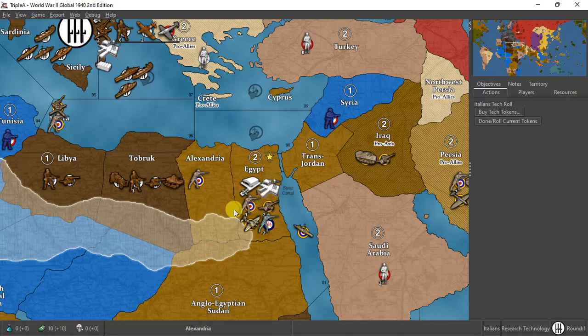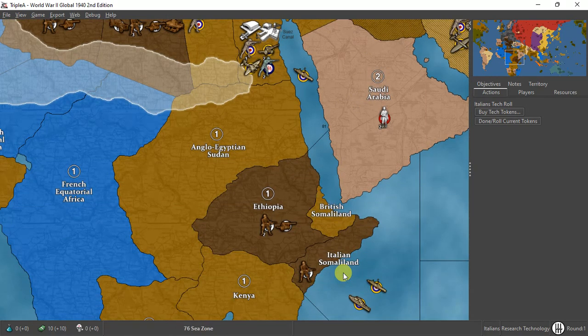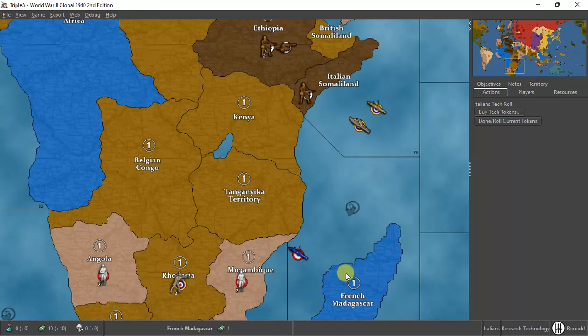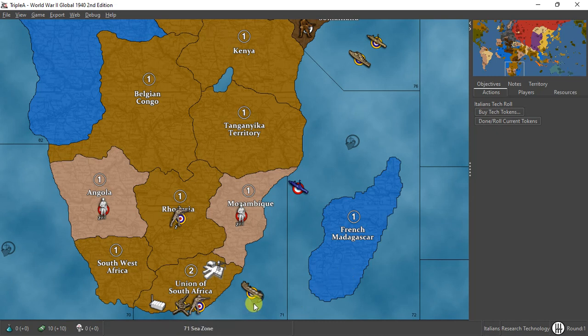Malta has the usual infantry and aircraft. Alexandria has the usual infantry — three infantry, two artillery. One diver in Egypt, one destroyer in zone 81. In Iraq: one artillery, one mech off of zone 76. Zone 76 has a destroyer and cruiser. Union of South Africa has one anti-aircraft gun, one infantry, and one transport in zone 71, with two infantry in Rhodesia.